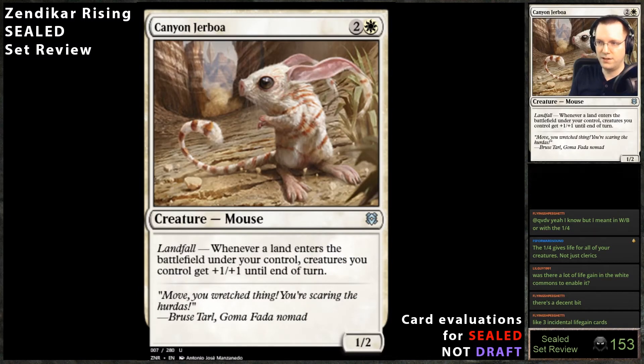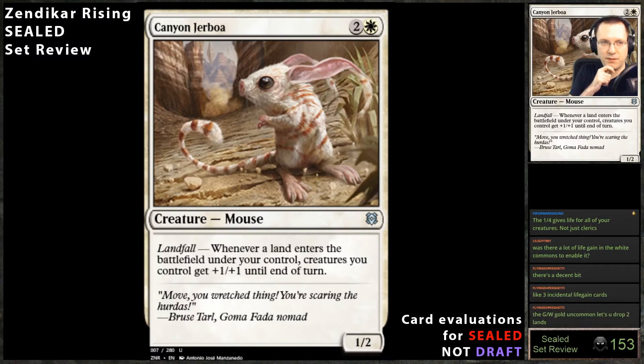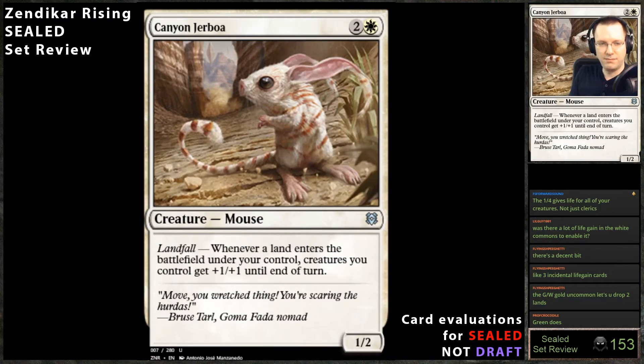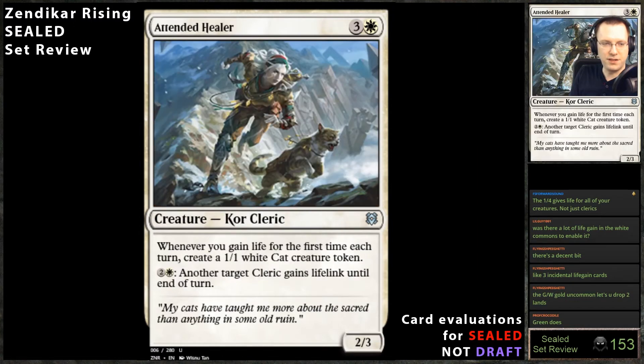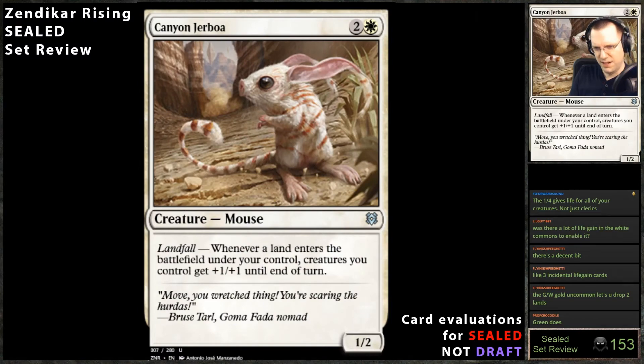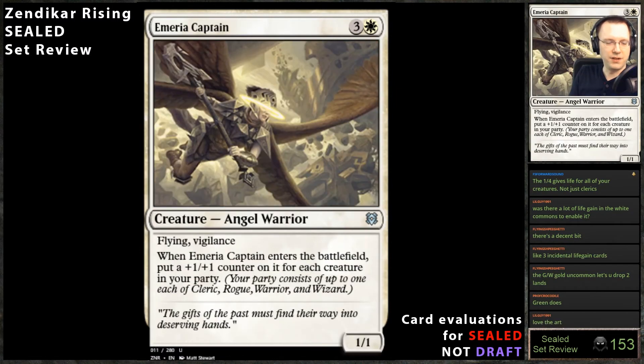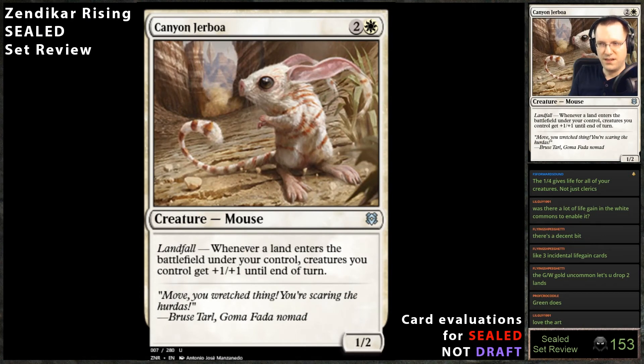Canyon Jerboa — whenever a land enters the battlefield under your control, creatures you control get +1/+1 until end of turn. If there were ways to get multiple lands into play this could be +2/+2. I think this card's nuts, but my understanding is white doesn't have access to that effect. Obviously in white-green you'll probably do it, or if you have Attended Healer and tokens you turn them into 2/2s. This is 50/50 on whether it'll be any good. Generally you don't play these types of effects in sealed — it's not good on turn three or four, and only maybe good on turn five if your deck is attacking.